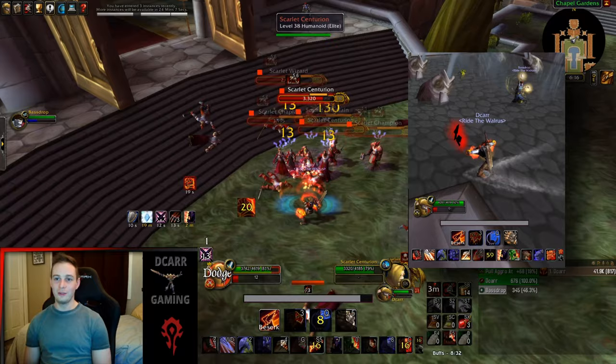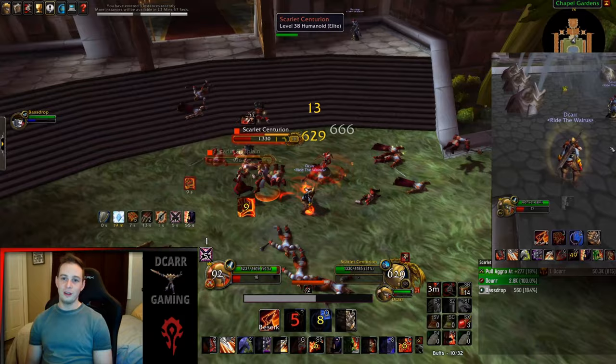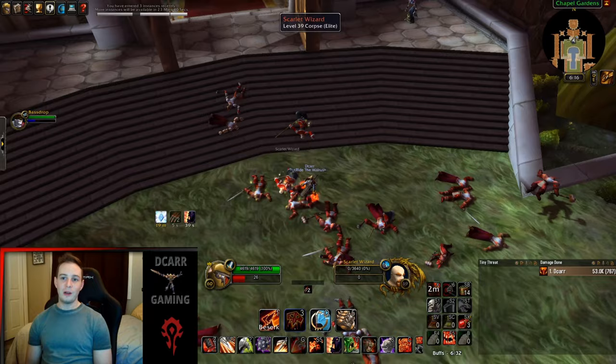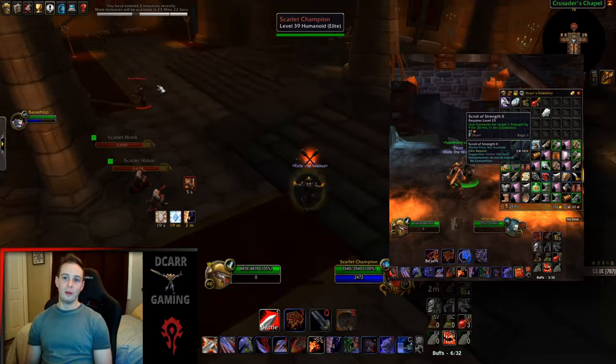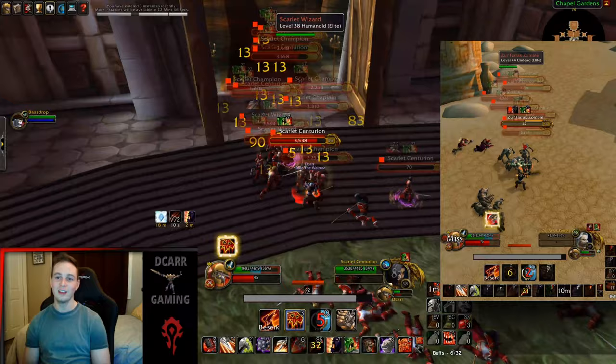Comparing this to a mage boost — just taking a guess — if a mage was getting say 100,000 XP per hour, doing this with a warrior is maybe 75,000, so really not that far off. Another thing is that it's actually pretty decent gold at the same time — about 30 gold per hour in Scarlet Monastery, and that seems to be going way up now that I'm in Zul'Farrak doing graveyard runs.